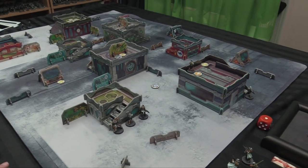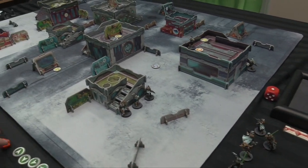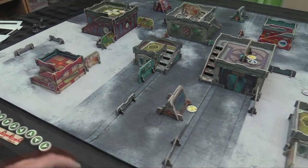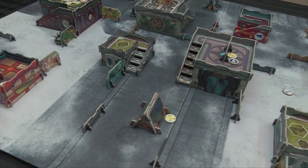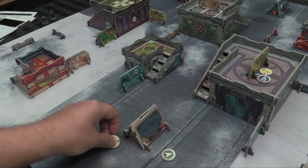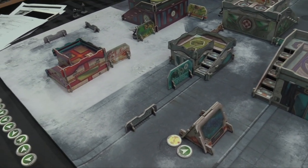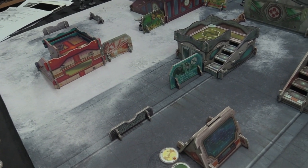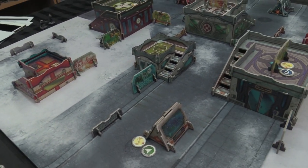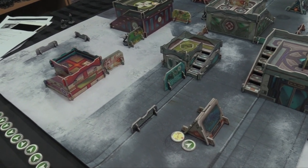First turn goes to Yuching — 10 models but only nine in the order pool so far, because the Tiger Soldier is off-board. It requires some work to make a safe landing area. The first order goes to the Guilang skirmisher, who walks four toward the camo marker. The opponent has to reveal themselves in order to dodge or shoot — and since it's a marker-versus-marker situation, the first marker has the advantage. The Guilang delays and moves again.